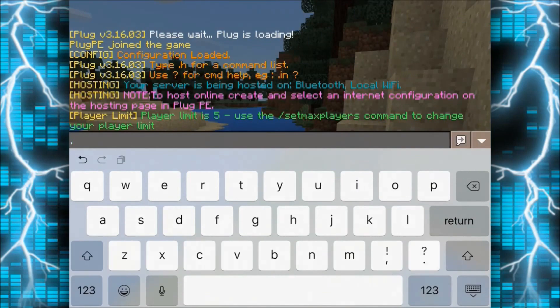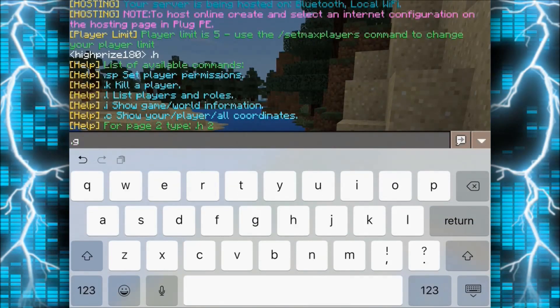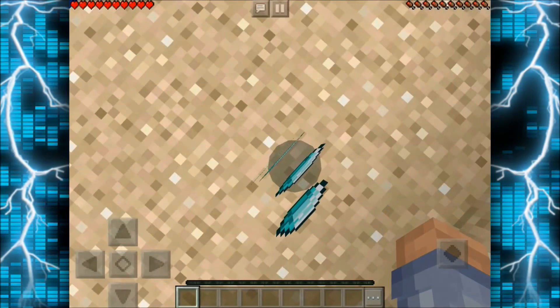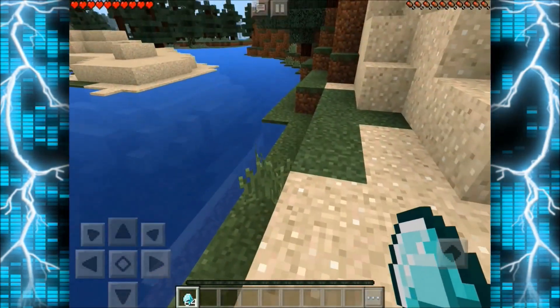So let's do — I believe it's dot h — and you see, you have all these commands here. I'm just going to give myself diamonds. Let's give myself 99 of them. I forgot about the item limit — it just goes up to 64. And look at that, you have diamonds now in your world.